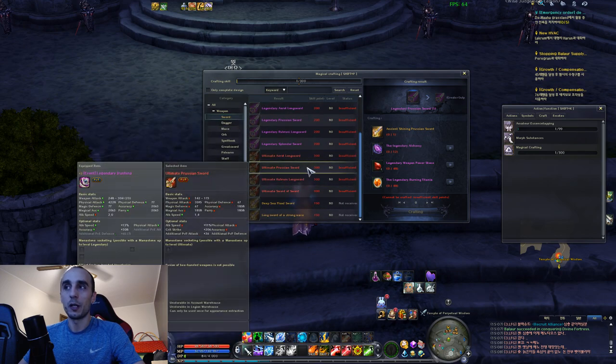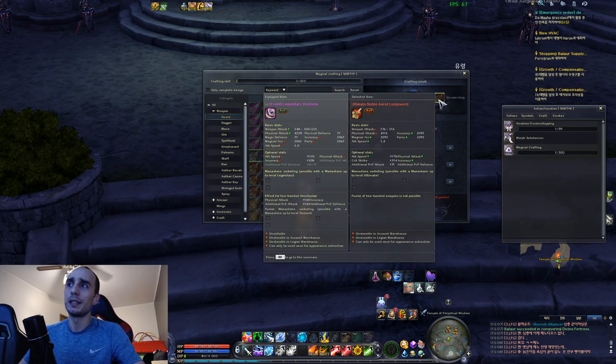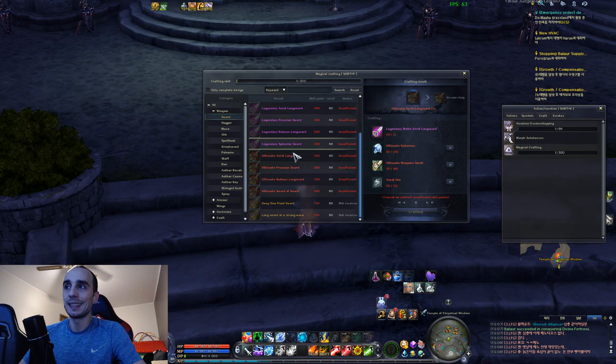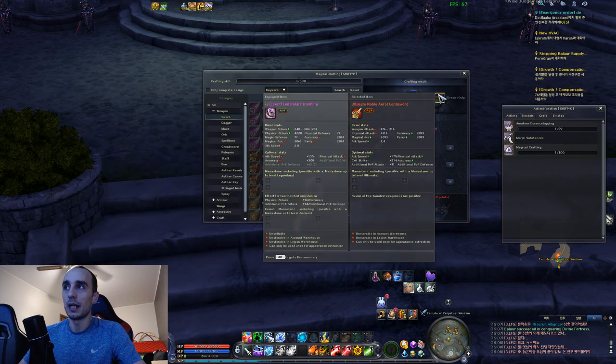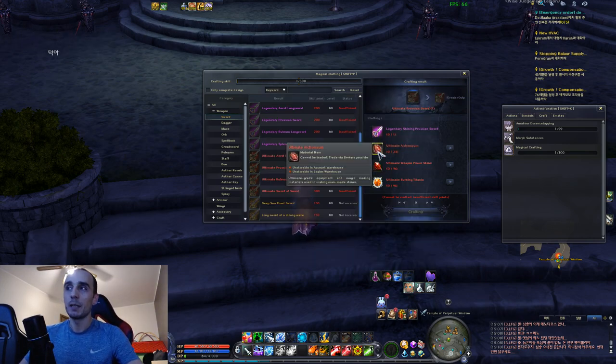Let's take a look at the comparison, starting with Ayroth. Just look at the physical attack stat in the basic value - that's basically the best indicator. It's 4,116 on the Ayroth. Then on the Prusian sword it is 4,698, almost 4,700 - so that's roughly a 500+ increase in raw physical attack. That goes for every single weapon out there. It is a huge difference between Ayroth, Rubrum, and the new patch 7.0 crafts.